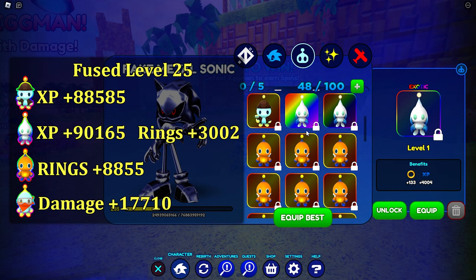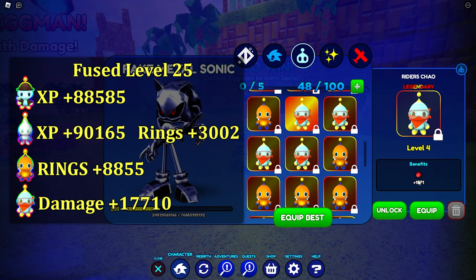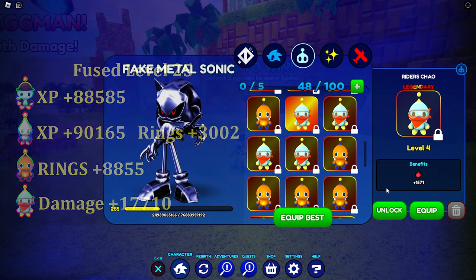So if you want maximum experience, go for the Light Chaos Chao, but if you want rings, go for the Sunkissed. I also have some Riders Chao here that I've been neglecting to upgrade. They're the best Chao you can get for damage right now, so make sure not to delete them.